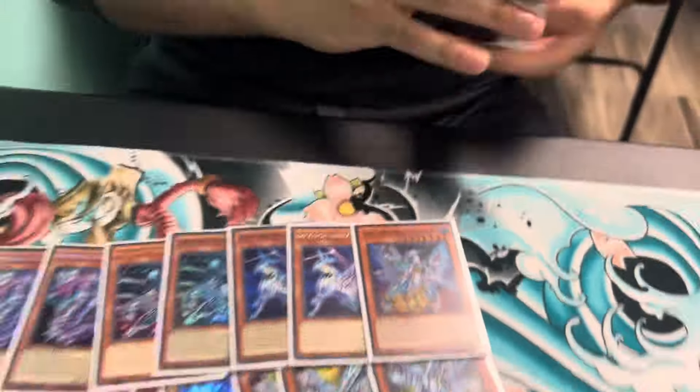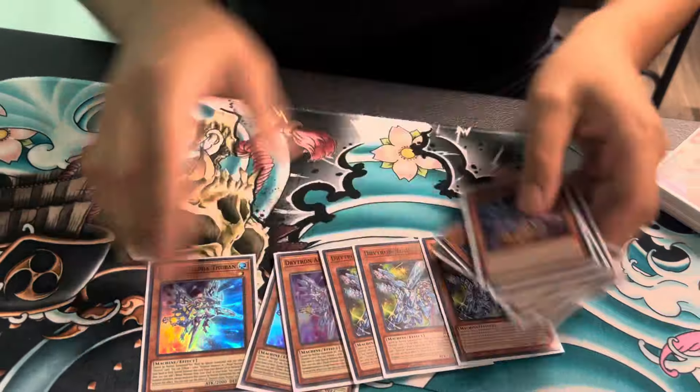Oh you're doing big combos, I can't wait to see your extra deck. It's pretty standard, I'm gonna be completely honest. What's pretty popular right now is the Ancient Fairy Dragon. I think it's a little overkill and a little hard to deck build around, so I'm not interested in that.